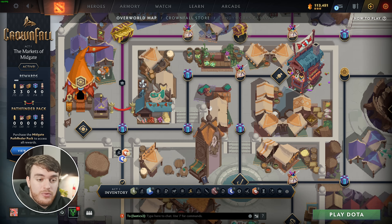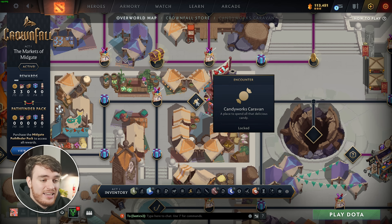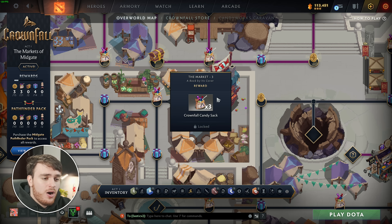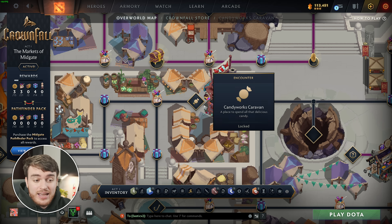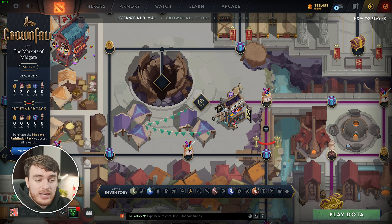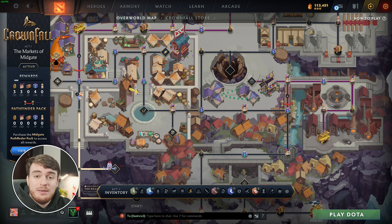Along the way, you'll also find different random rewards, such as loading screens and things like that, and more important places like the Candyworks Caravan over here, where you can trade some candy that you own along the way for arcanas, skins, and things like that. I'm not too sure what's in the store, but essentially, you'll get a couple of items that you can choose between what you want to buy, and assuming you buy the actual pass, you'll get the ability to re-roll whatever you have in that caravan shop. On this map, there's one, and in the paid section over here, there's another caravan-looking thing.